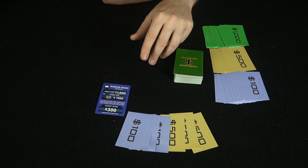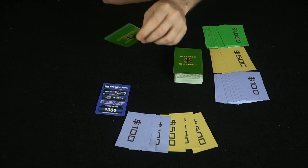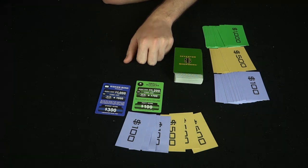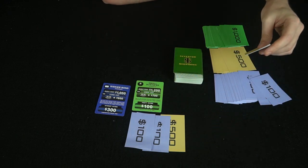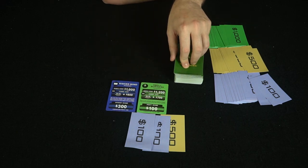The next player takes their turn drawing a card, then it's our turn again — we're playing simultaneous turns. We draw a small business, which costs $1,200. We'll go ahead and pick that up, though it's getting more costly and we're not able to buy as much now. We now have a total of $400 in profit and interest income.